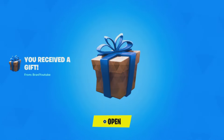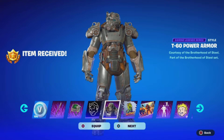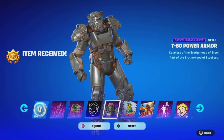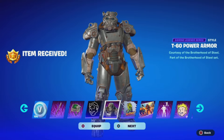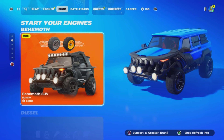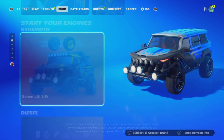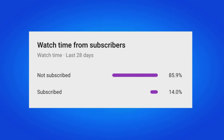Before we get started, I'm gifting subscribers free battle passes, free skins, and any cosmetic from the item shop. To receive a gift, subscribe, turn all notifications on, drop a like, share the video, and comment your Epic Games username with which cosmetic you want. Also consider using creator code 'brandy' with two I's in the Fortnite item shop — I'm an Epic partner.